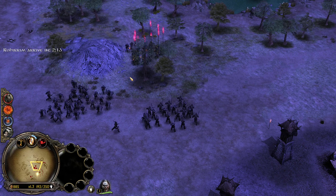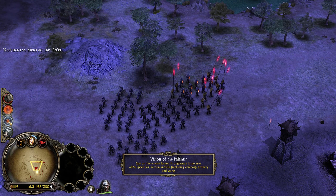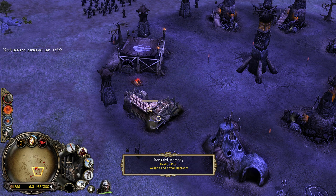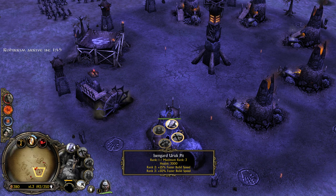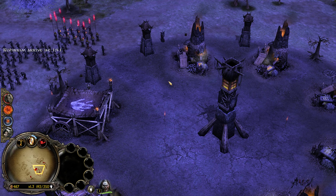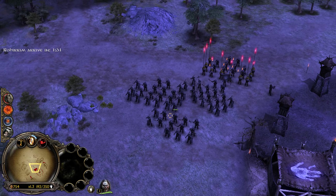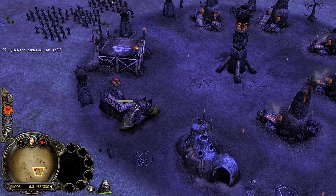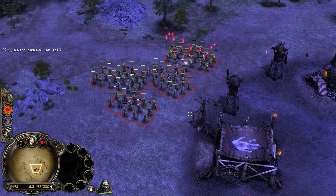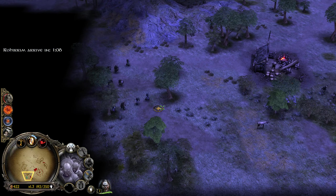I want to make sure these guys get to level two so they can replenish. We got goblins over there. I think fire arrows and heavy armor are the two most important upgrades. Lumber mills give reduced cost of buildings. Let's go for the heavy armor.